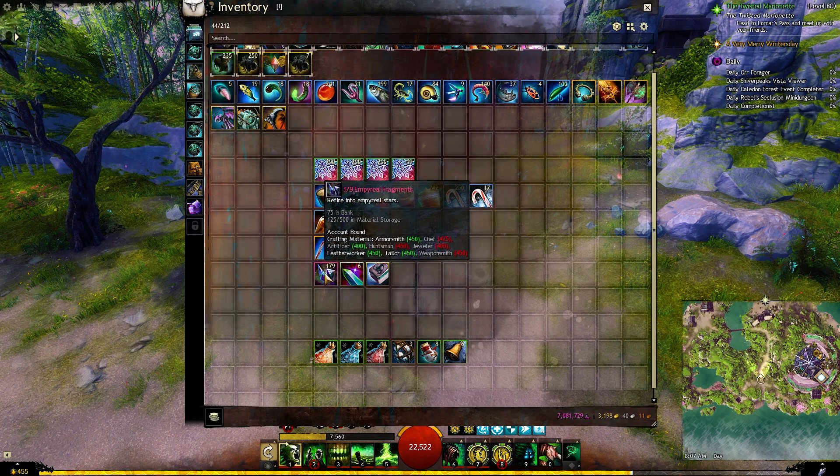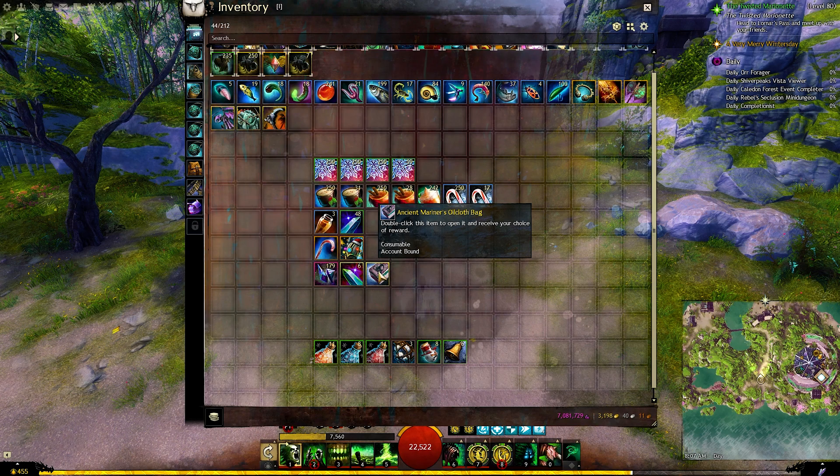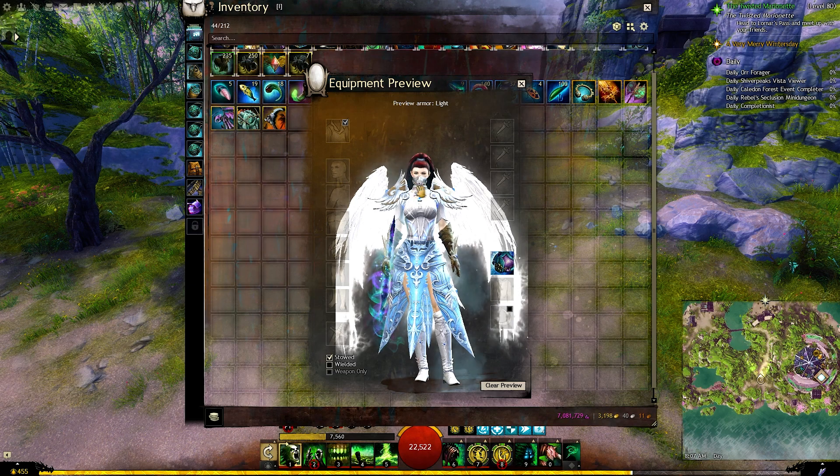We got some account-bound items like the imperial fragments and six charged quartz crystals, which can be very useful. We also got one of those items which we can open and then select the weight of the armor from, and those are basically masks.